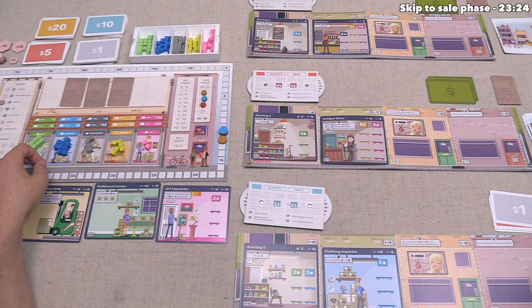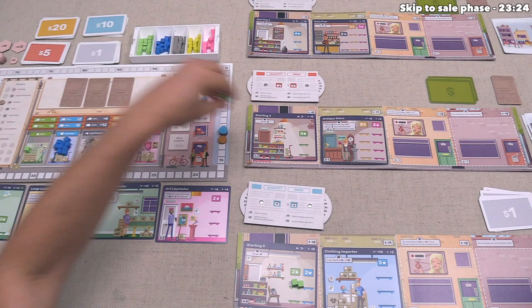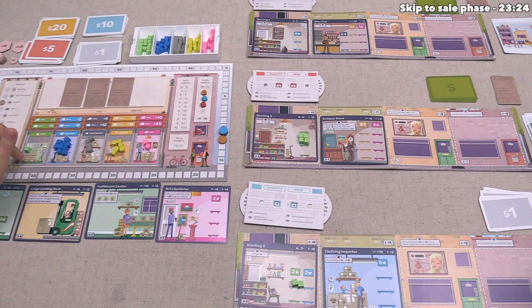We purchase two food for $2 total. Red also purchases as much food as they can — four food at $1 each — paying with a $5 and taking $1 change. We are now done supplying food and can move on to clothing.